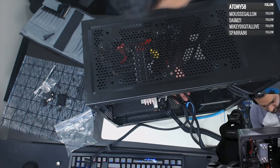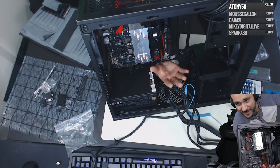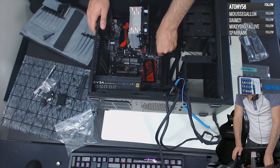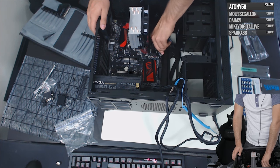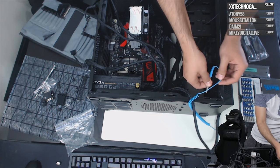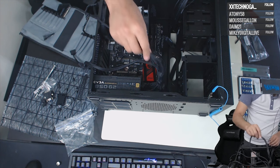Everything is fresh on here. Let's get organized — now these two power connectors can look similar but they are completely different. One is labeled CPU and one says VGA. The VGA connector goes to your graphics card; the CPU connector goes to your motherboard to power the CPU. Don't mix those up.